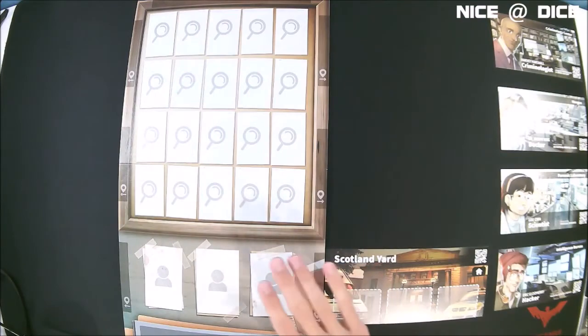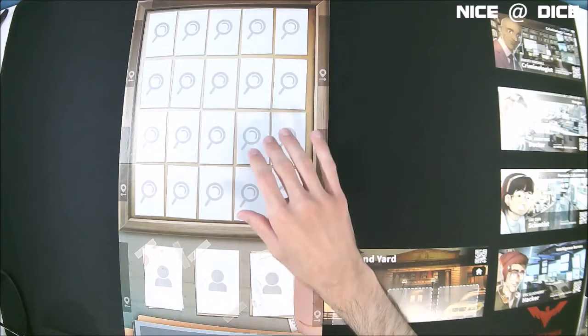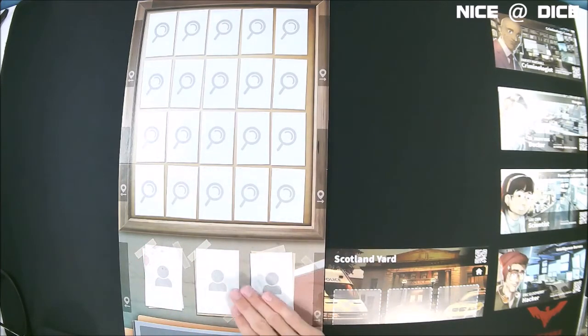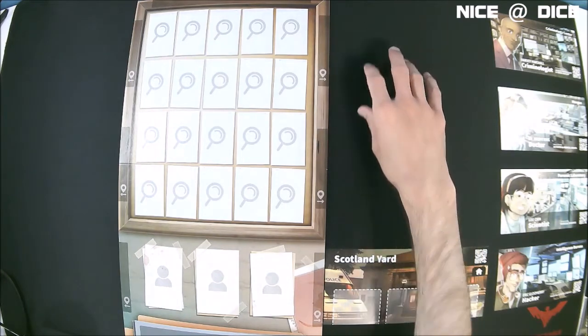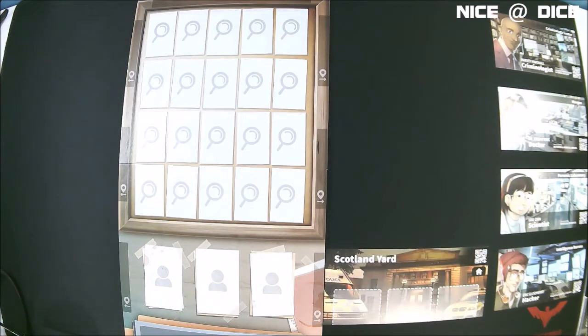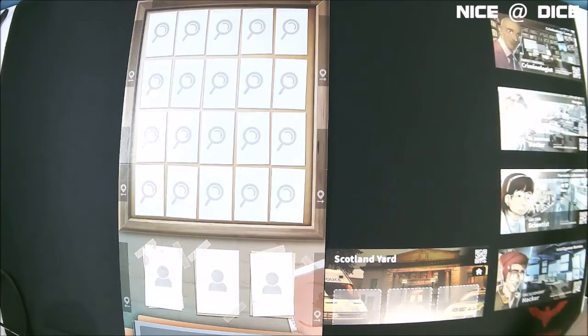Okay, so this is the setup for the game. You have this board here where you're going to track relevant clues. You have a section down here where you're going to put people of interest that you don't know where they are. You have spots along the edge of the board where you're going to place locations. There's one location that starts in play — Scotland Yard, that's your home base. And then you have four different experts: a criminologist, a doctor, a scientist, and a hacker, and you can go to them to ask questions at different points in the game to get additional information.